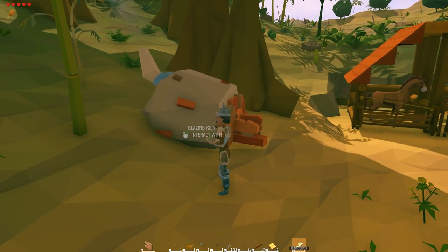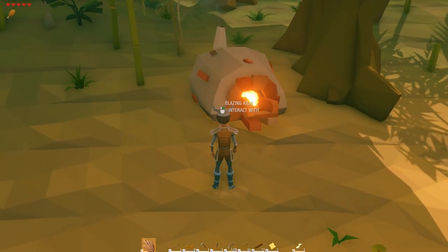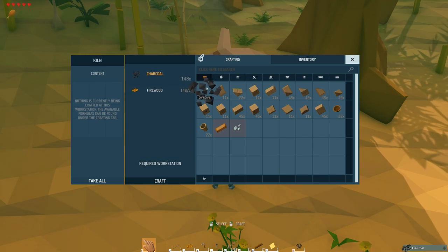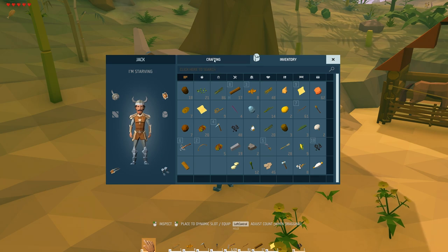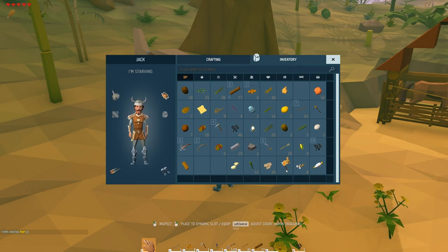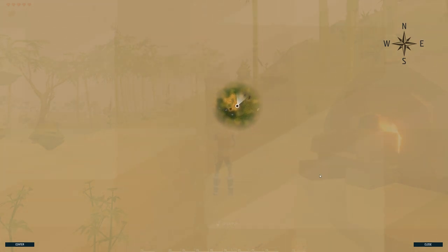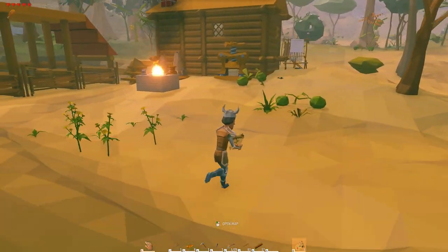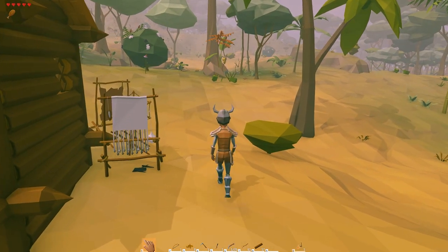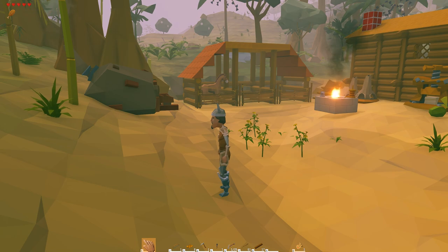Alright guys, this was way too big to put on the boat. I got it over there and realized that, so I came back to base and left it here. Everything's kind of strewn about — if I was staying here I would have cared more and put things in better locations. I just need to do a little hunting and get some food.